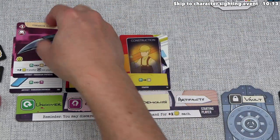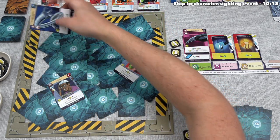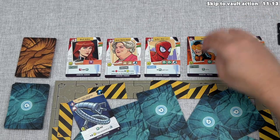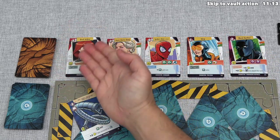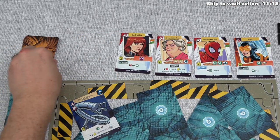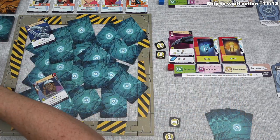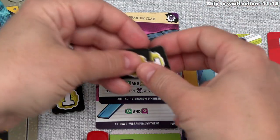Let's put the Vibranium Claw over here in the uncover slot. Now we can uncover a non-trapped card — let's go with this one here. That is Doc Ock's Severed Tentacle. This event says a new character has been sighted, so we can focus up on the character line, where these are the characters we can try to recruit later in our turn. There can never be more than five characters, so if we have to draw another one, the farthest right one is discarded, the rest slide over, and then we draw a new one from the top of the deck. Now we can Demolish — we'll demolish this one right here, gaining two influence from the supply and then two more because another Vibranium Synthesis card was played this turn.